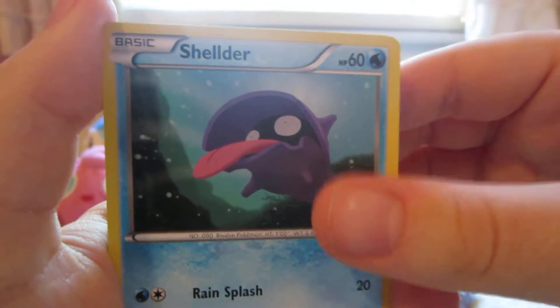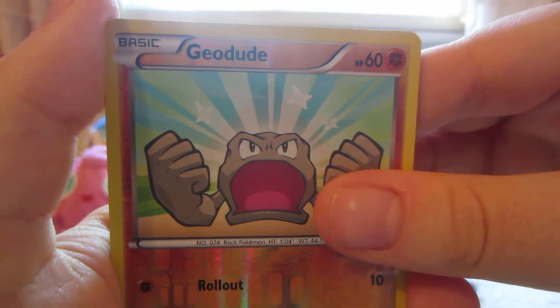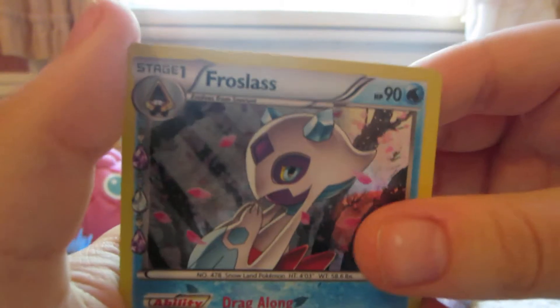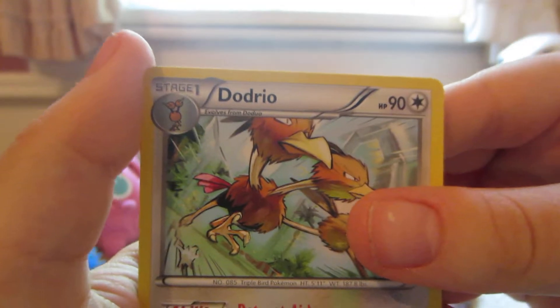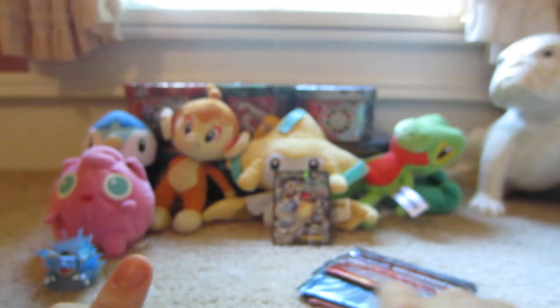I'm not going to do the card trick because I don't know how it goes for Generations. Diglett, Grass Energy, Shellder, Caterpie, Geodude Reverse, Frostlass Radiant Collection Uncommon, Dodria Rare, Esper, Olympia, and a Max Revive.